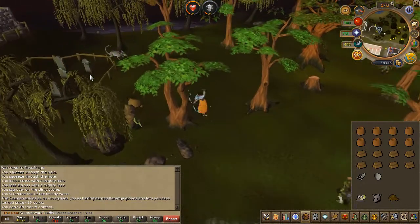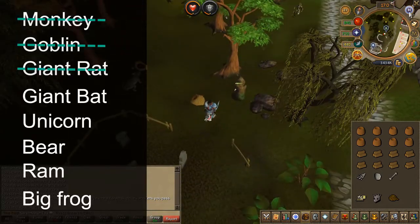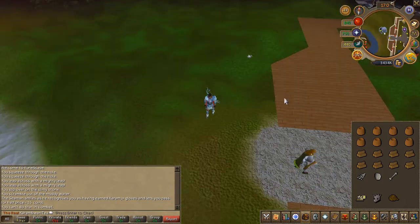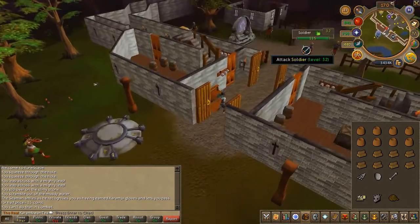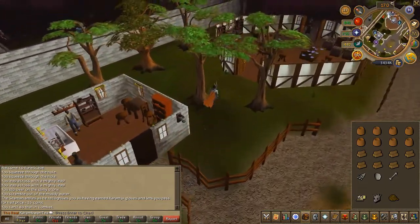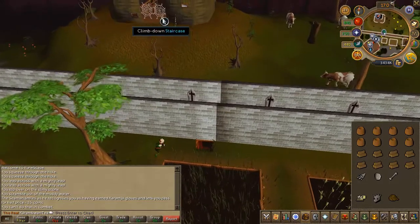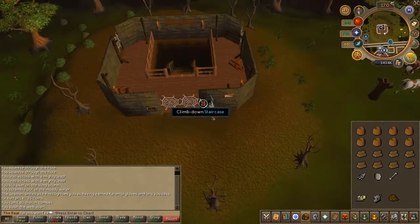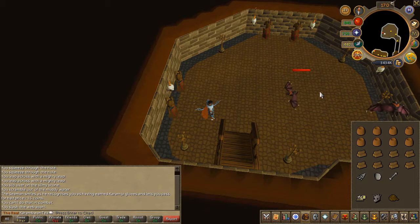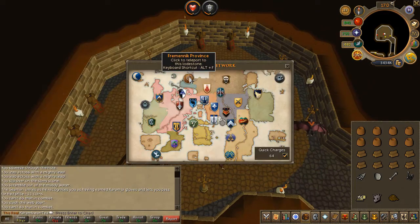Next, head to the building just north of Yanille. Cut the cobweb and slay the giant bat downstairs. Pick up the bone, then open the loadstone network and teleport.